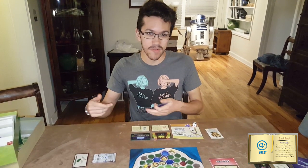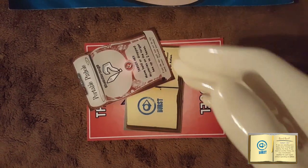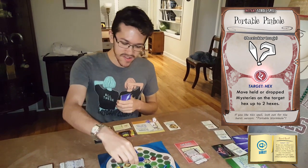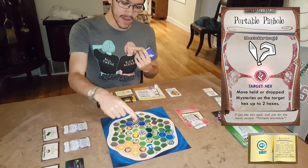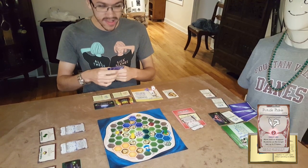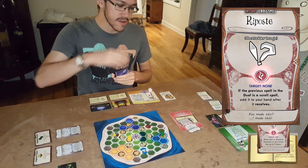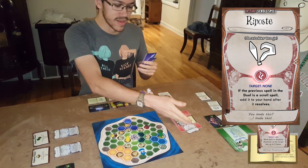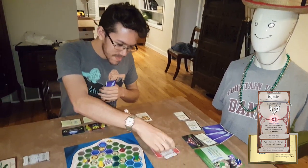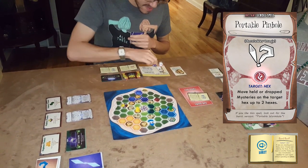So I'll cast my sand surf spell, but now my friend has a chance to respond. He's played the portable pinhole spell, which will let him take the mysteries off of me and move them two spaces away. That would mean when my spell resolves, I'll surf back home but I won't have the mysteries. I don't have a response that will stop it, but I do have this card which lets me take the card under it when it resolves. So even though this will happen, it's a useful card and I'll be able to get it after it resolves.